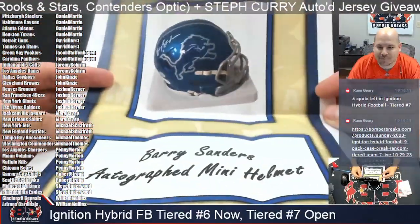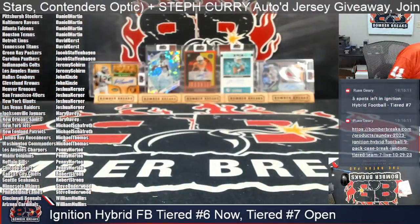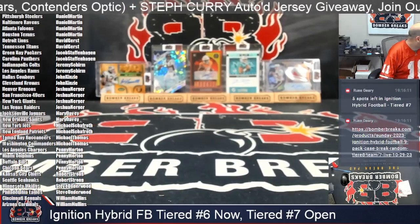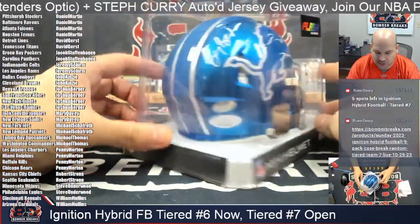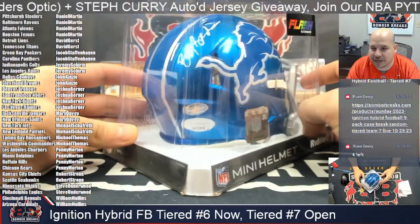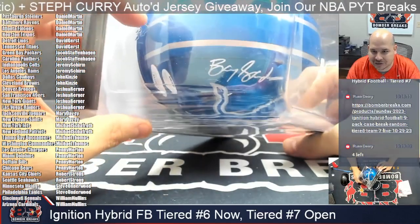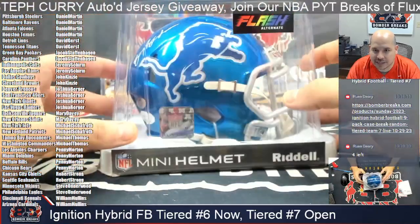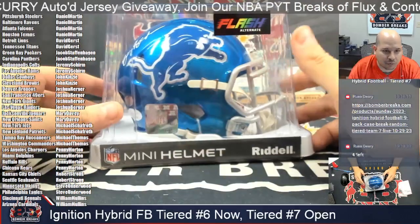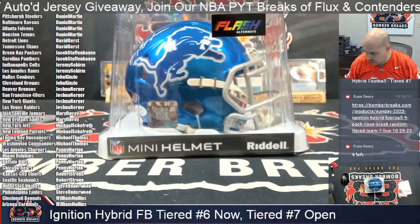Detroit Lions — Barry Sanders! David G, that is yours. Congrats, my man — a Flash Alternate Barry. I love this Barry mini: beautiful chrome, blue and white sig. I'm a big fan of the white ink on dark-color helmets — that looks so nice. Barry Sanders Flash Alternate mini — let's go! Beautiful, beautiful, beautiful memorabilia hit there for David G. Congrats!